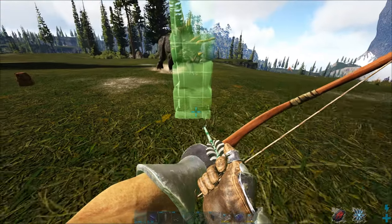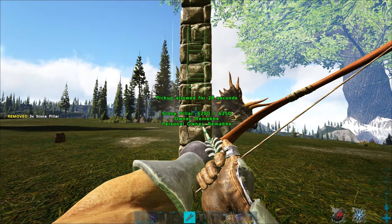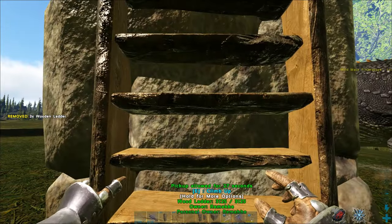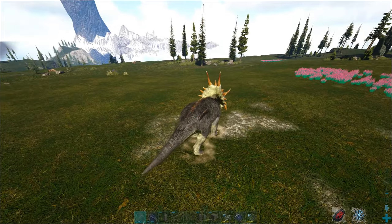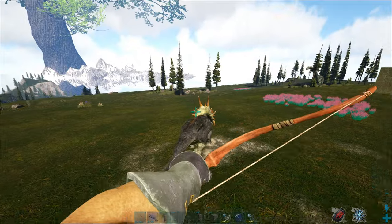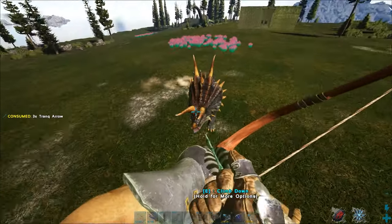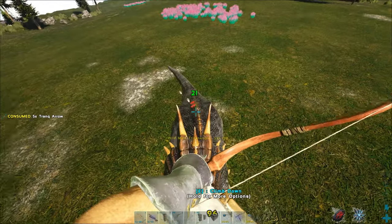So, the first strategy is just to build up, like getting high ground — just take three pillars and three ladders and go up there. And then you can just start shooting, of course not on the head. You can reach also every part of the body from here perfectly. He can't get you over here, and yeah, it works pretty well.